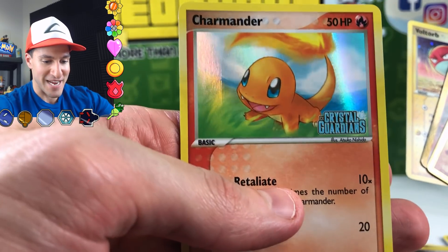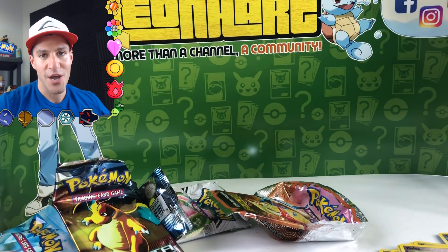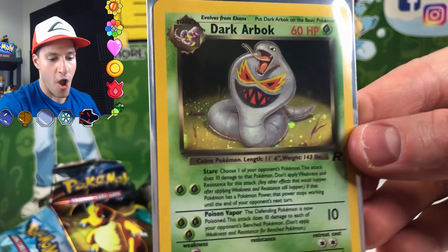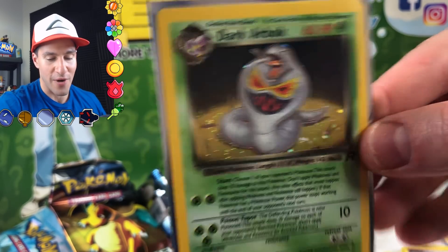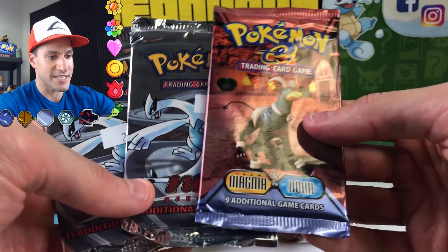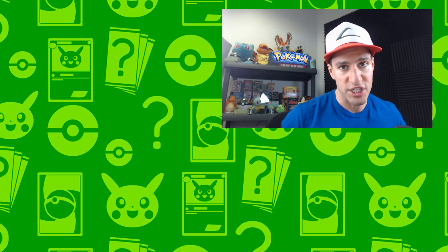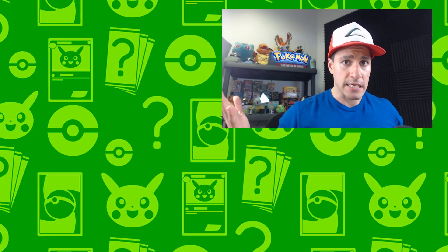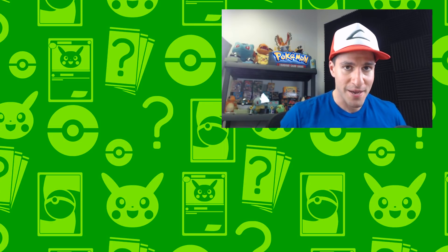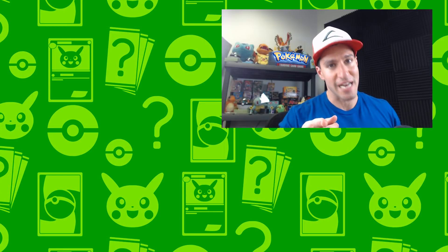Look at these gorgeous, amazing, beautiful cards — the Charmander from EX Crystal Guardians. Guys, let me know in the comment section which of those four packs is your favorite for a chance to win the Team Rocket Dark Arbok holographic card. I still have the two Neo Genesis packs and the EX Magma and Aqua pack to open — I'll be going back to Limitless Games very soon. Check out the eye for more vintage pack openings. My name is Leonhart — stay awesome, stay positive, and I'll see y'all in my next video!